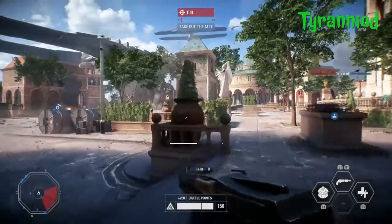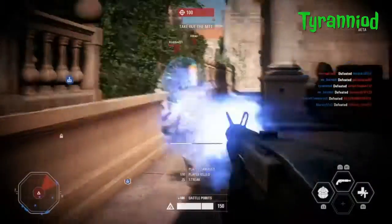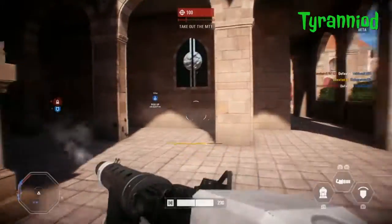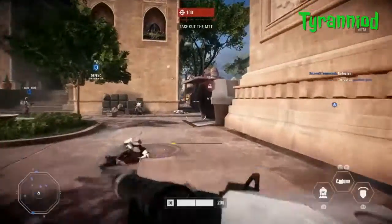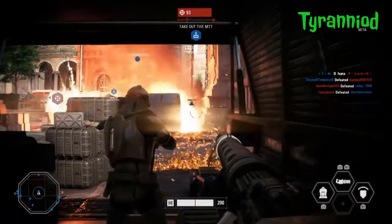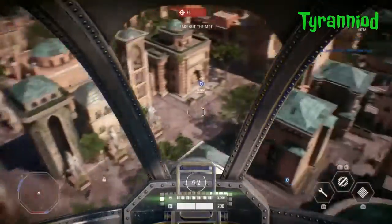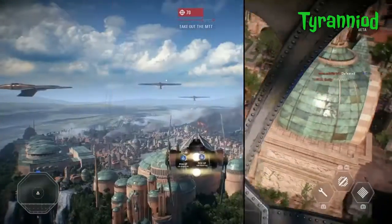The game modes in the beta were Galactic Assault, Starfighter Assault, and Strike. Galactic Assault is your big mode — it's kind of like Walker Assault. It's a game mode where you have objectives and the battlefield expands as those objectives are completed and you progress. It's almost like a multiplayer story — you feel like you're in the battle and the battle's expanding and growing as you keep playing and finishing the objectives. It was really cool, actually.